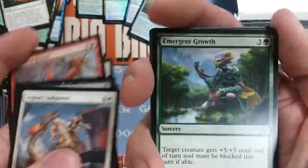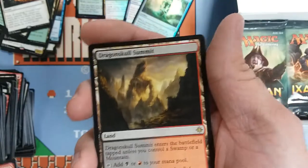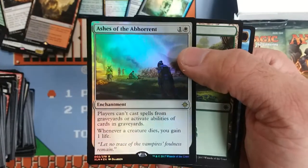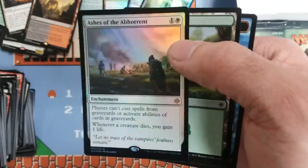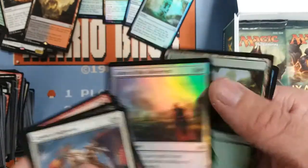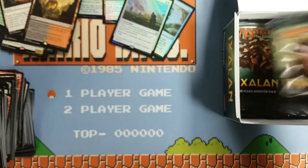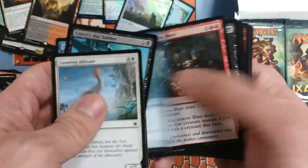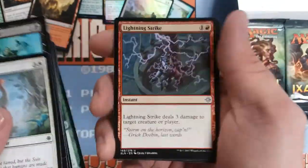Now we get another Emergent Growth, Sheltering Light, Seekers' Squire, and another new land — Dragonskull Summit, the black-red one. And a foil rare: Ashes of the Abhorrent — two-mana enchantment, players can't cast spells from graveyards, and whenever a creature dies you gain one life. That's an awesome sideboard card that's definitely going to see some play. These are really good foils to have if you like speculating — like Stony Silence and those kind of cards. They used to be 50-cent regular rares and foils for maybe two bucks, and now a lot of those cards are like 20 dollars. Pretty sweet foil.